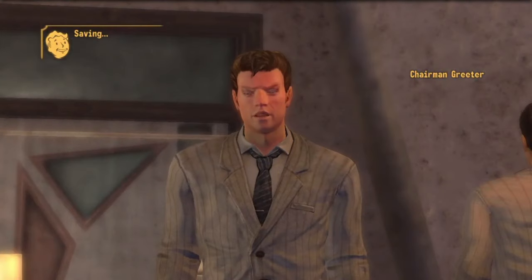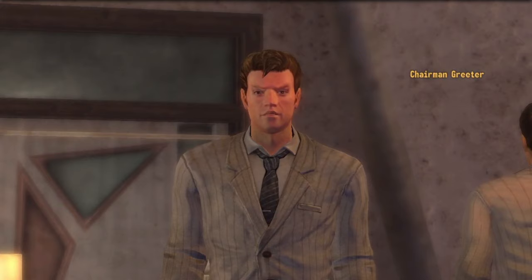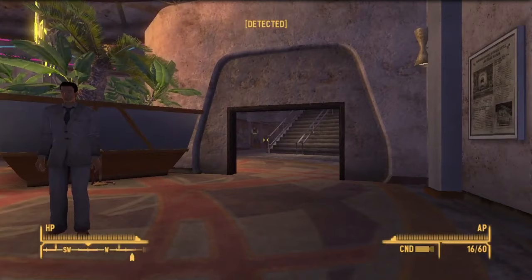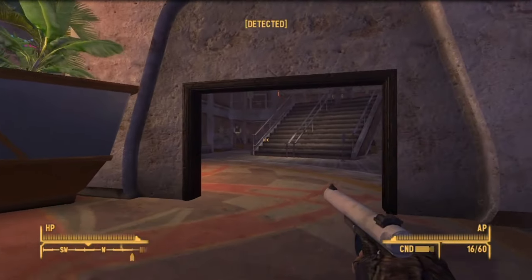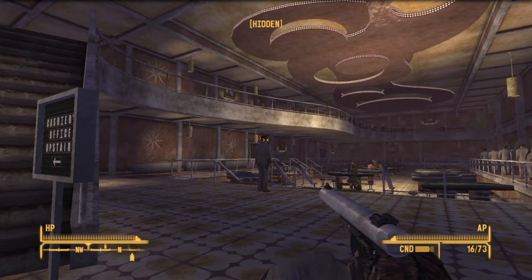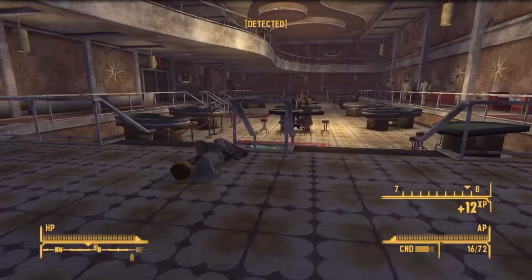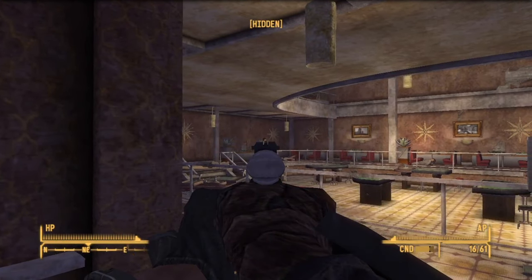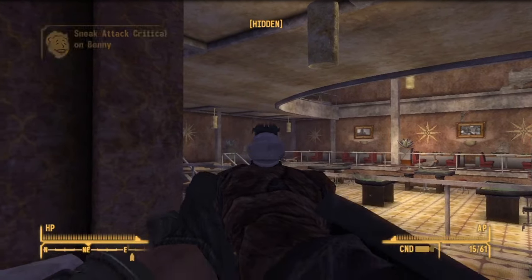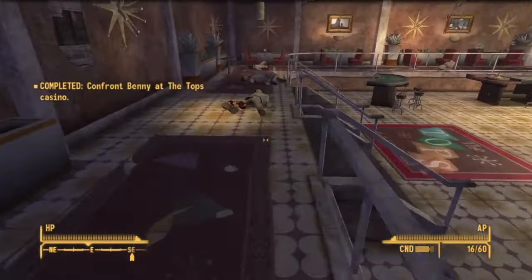Once inside the Strip, I made my way to the Tops to deal with Benny. I weighed my options carefully before deciding that sneaking my pistol inside and going nuts would be the answer. I know assassinating Benny would have been perfect for this run, I just couldn't resist going on a rampage in one of the casinos. Even the strongest chairman crumpled after a single shot. Benny himself could survive a shot, but he made the common mistake of turning his back on the guy he killed that is now carting behind him with a gun. This resulted in him suffering an accident — bullet wounds just appeared in his head, happens to the best of us.